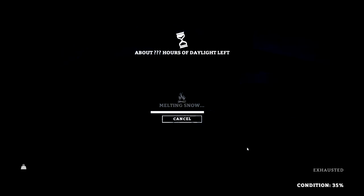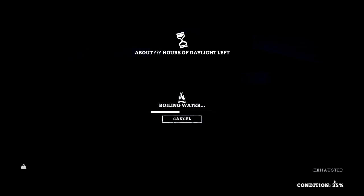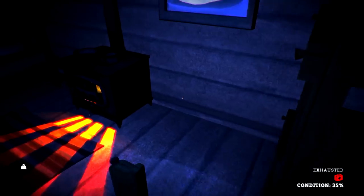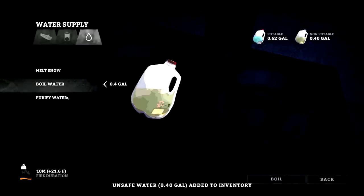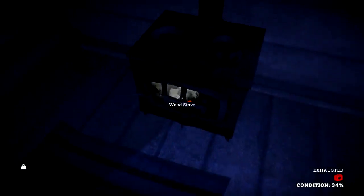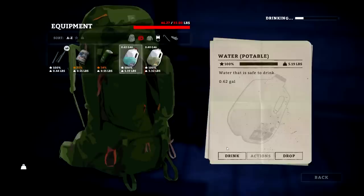Exhausted again. I don't want to waste this fire even though I am exhausted — I'll take a 2% condition hit if I have to. Let's cook up some more steaks — actually you know what, let's do more water. We've got plenty of steaks. Let's melt another 0.4 gallons — we're just going to rest. As long as we stay above freezing for the next 24 hours we should be in good shape. I didn't get it boiled. Well, we've got sketchy water — we'll boil that off next time.